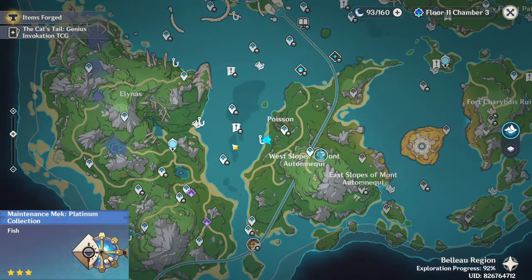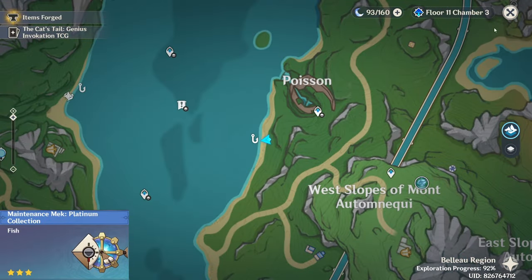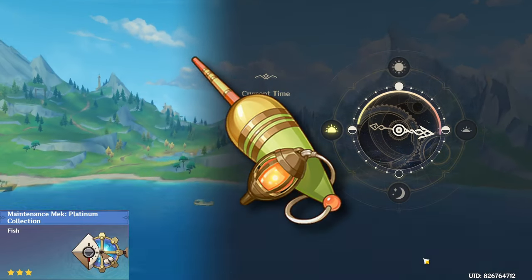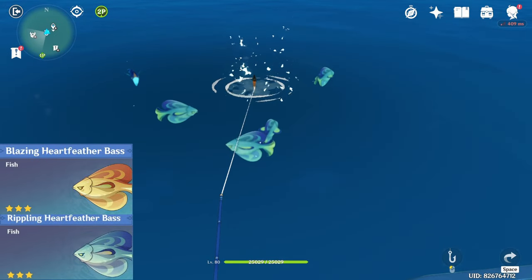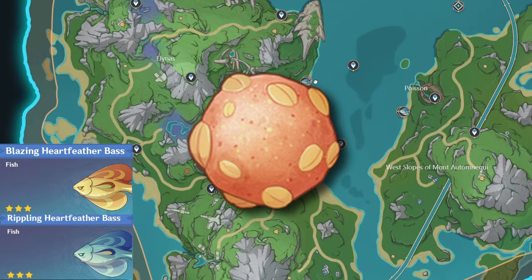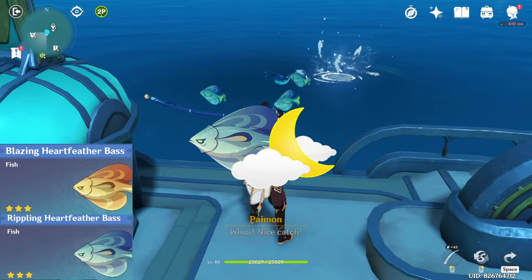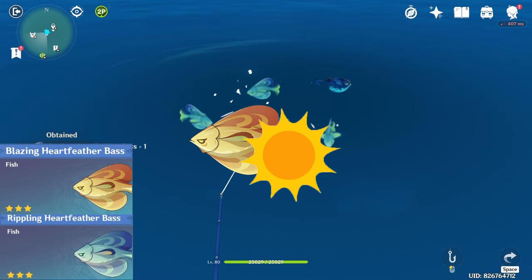The Platinum Mecha Fish can be found in only one location, which is near Poisson. These fish can only be caught at night, so adjust your clock accordingly. Use the mecha bait to catch these fish. The next couple of fish are the bass, which can be found at 7 different locations. Use sour bait to catch both of them, but each of them spawns at a different time — the Rippling Bass spawns at nighttime and the Blazing Bass spawns at daytime.